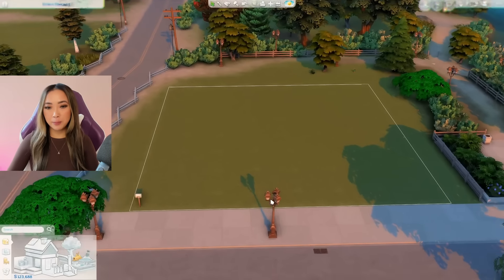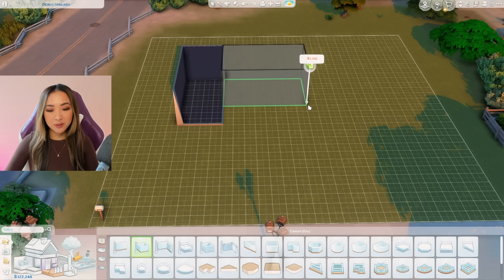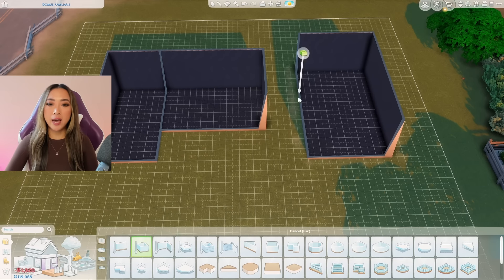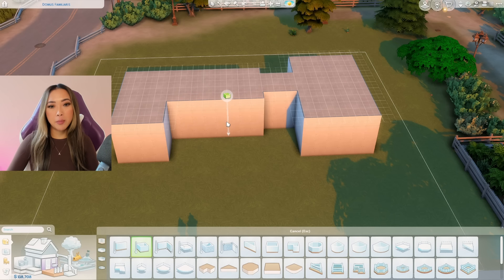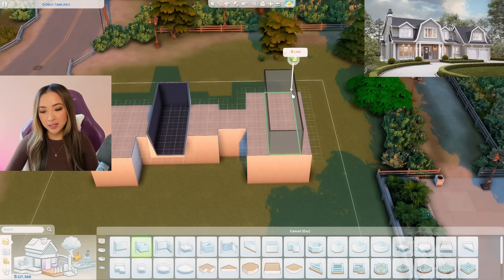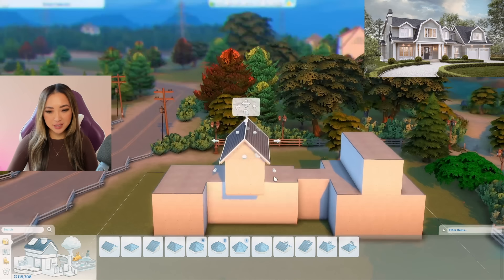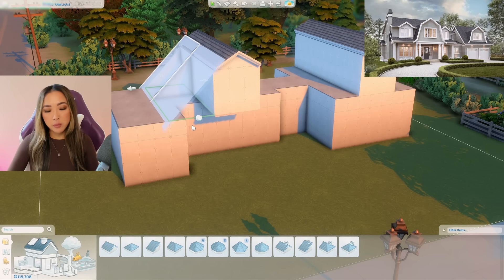Here we are in Brindleton Bay on a nice big lot. The budget has been set and I'm very curious to see what type of home we can build with this large of a budget — this is the first time in this series that we've actually had a super large budget. I'll pop my reference photo up on the screen. I really want to create that classic Cape Cod silhouette, especially with the five-point roof pieces that are really characteristic to Brindleton Bay homes.